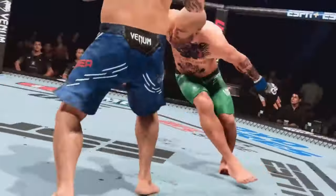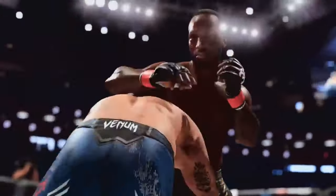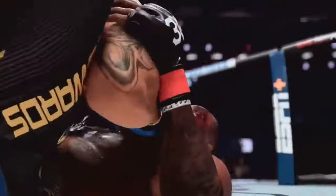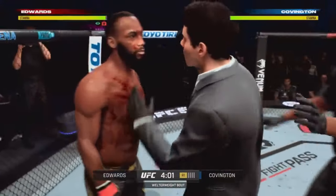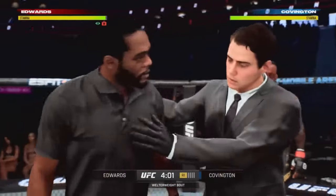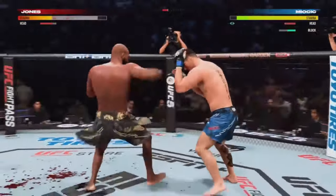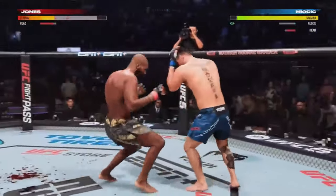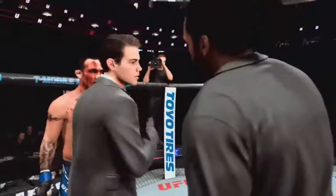Those leg kicks look just as painful in the game as they are in the octagon. Working hand-in-glove with authentic damage is the all-new strategic element of doctor's checks and stoppages. If you take serious damage, the ref might call in the doctor to check on you. Once you're cleared to keep fighting, you're going to have to switch up your strategy to protect that hurt area to keep the fight from getting stopped. And on the other side of this coin, can you make the most of your opponent's injury until the doctor has no choice but to stop the fight?